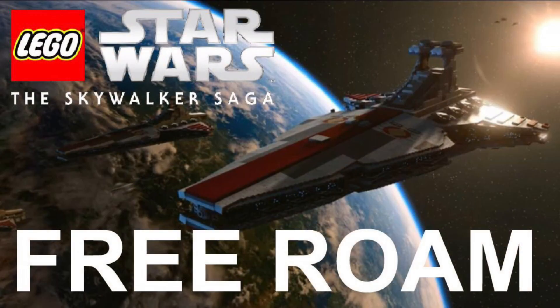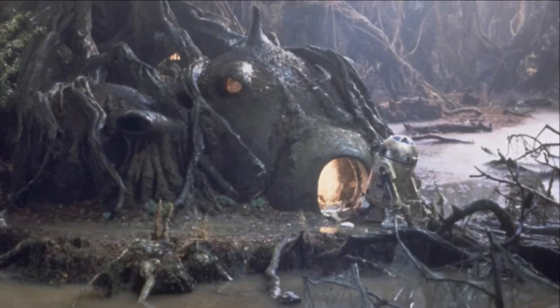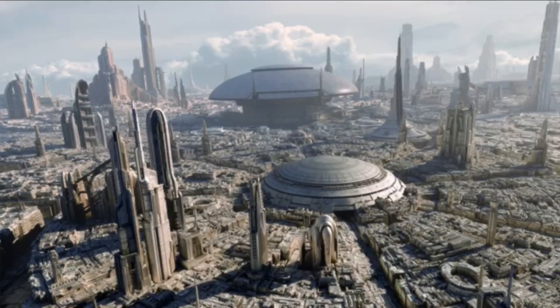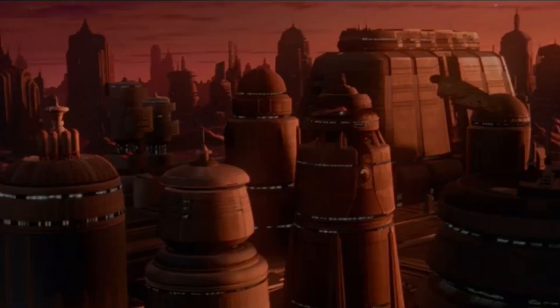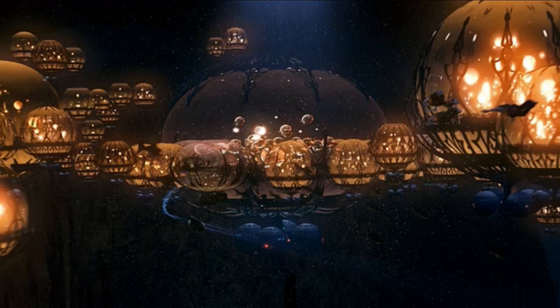In addition to Tatooine, we also have areas such as Geonosis. We got Dagobah, with probably Yoda's hut interior — there's a specific location there. We have Starkiller Base, and then we also got Coruscant and Bespin, which is Cloud City. And then you also have Naboo, which might have the underwater place as well, with the Gungans and all that.